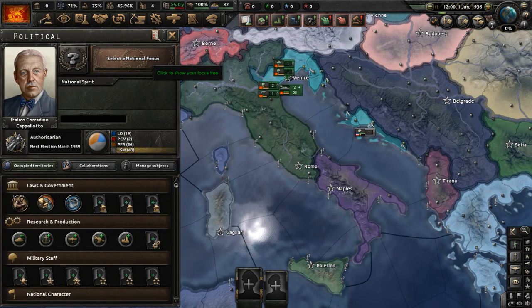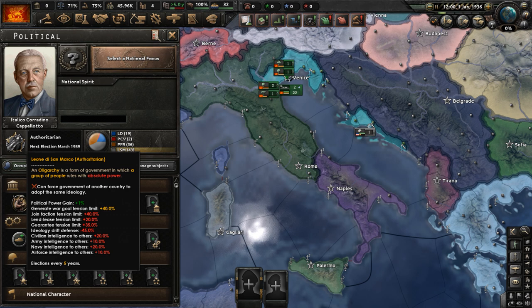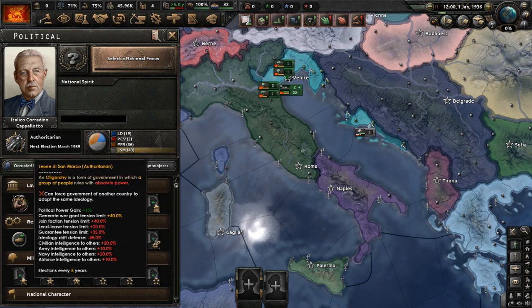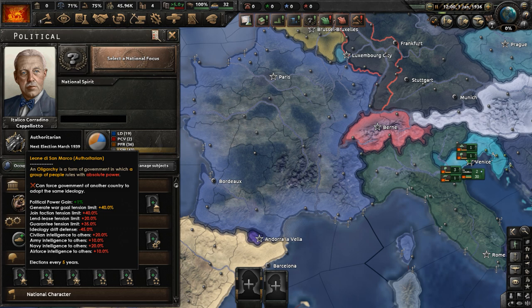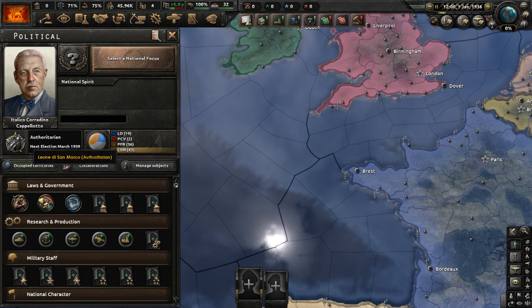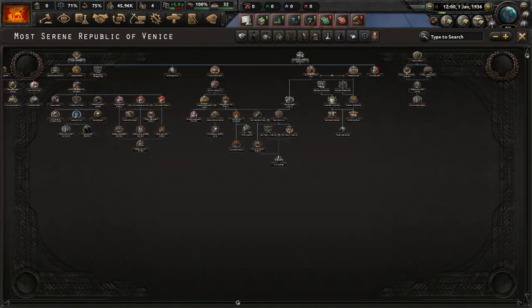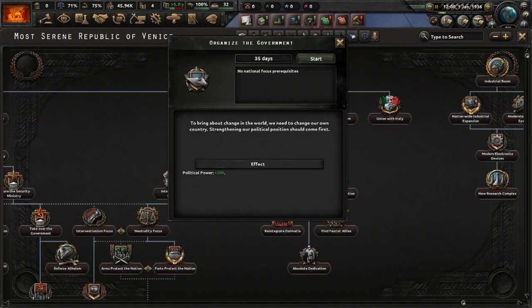In the National Focus Tree, we have the ruling ideology of Authoritarian, which for Road to 56 serves the same purpose as the non-aligned ideology does in vanilla Hearts of Iron 4. We are an authoritarian state with the oligarchy sub-ideology — a form of government in which a group of people rules with absolute power. In our focus tree, let's complete 'Organize the Government,' which will be done in 35 days. It says to bring about change in the world, we need to change our own country first — strengthening our political position — and we will get 200 political power out of that.